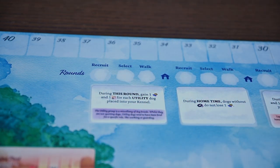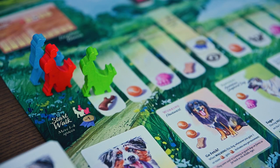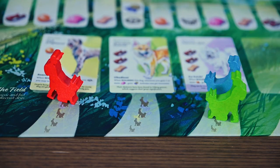The game is played over four rounds and each round is split into four phases. Your goal is to score the most reputation. The four phases are: recruitment, selection, walking, and home time.